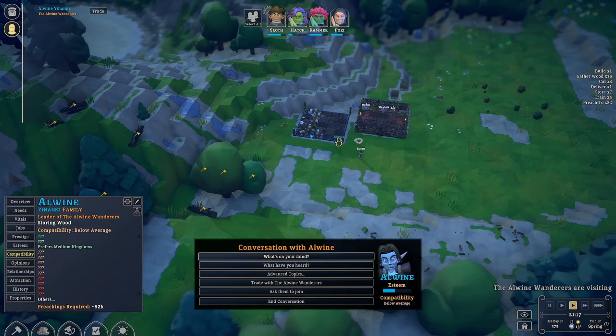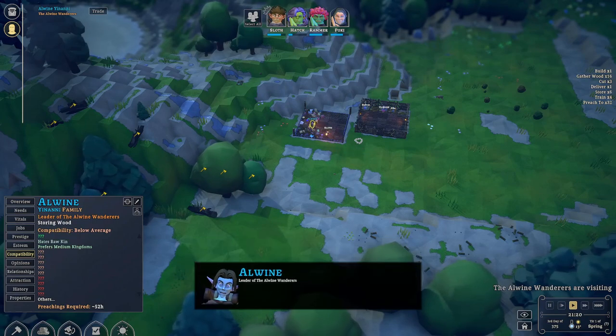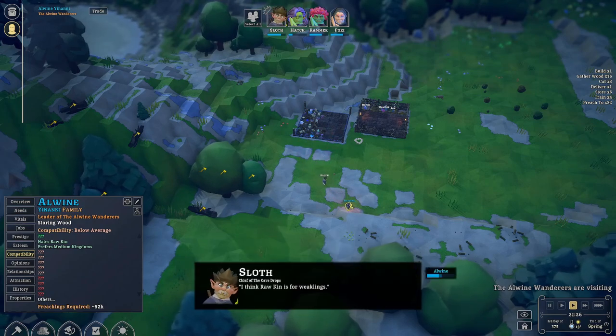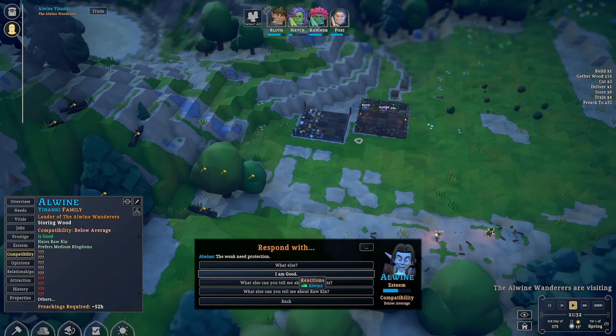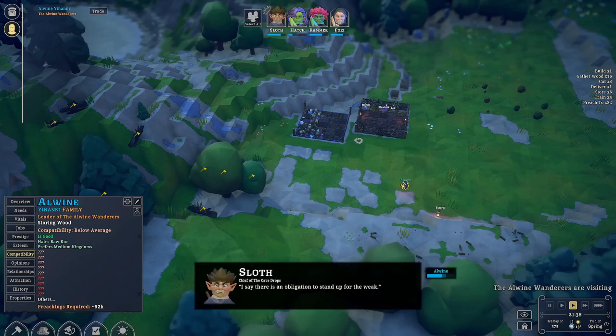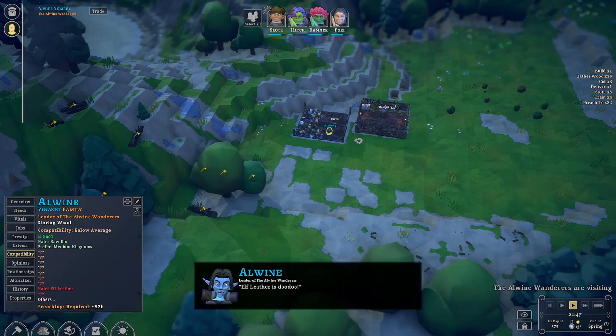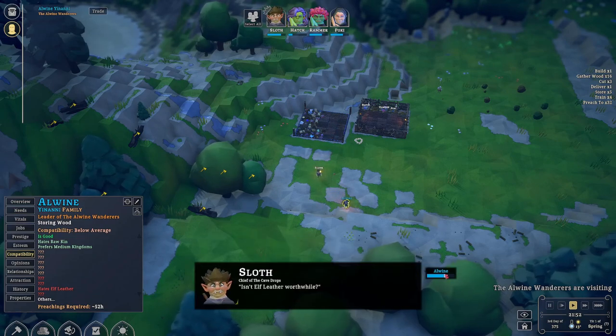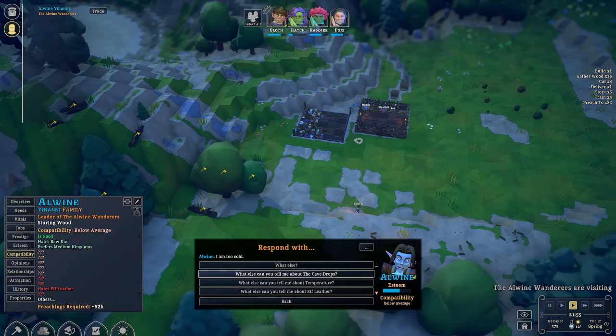There you go. What's on your mind? I'm so tired of eating raw. I hate raw. Oh, he likes me a little bit — weak, need protection. I say there's an obligation to stand up for the weak. Isn't Hollin nice? I like Hollin. Okay, I like elf leather. No. I am too cold. What else can you tell me about cave drops?